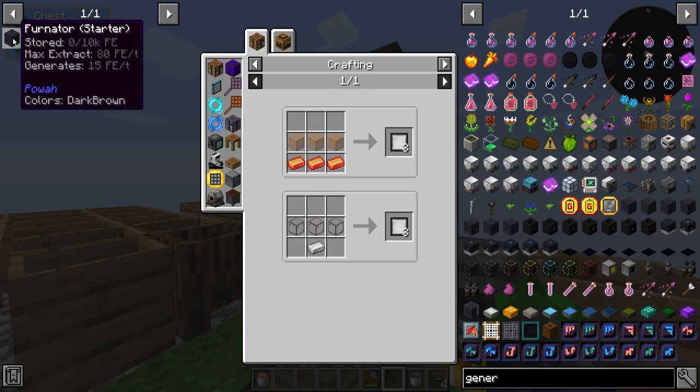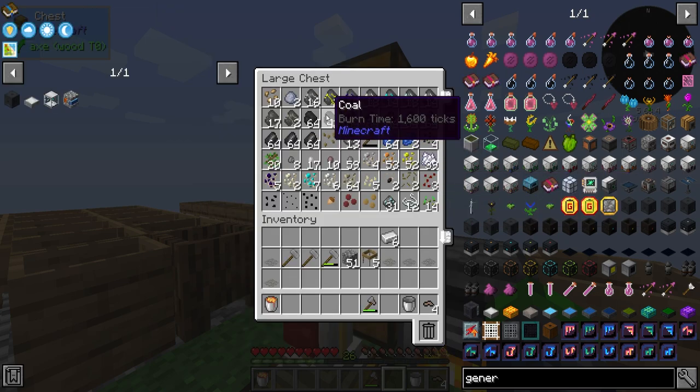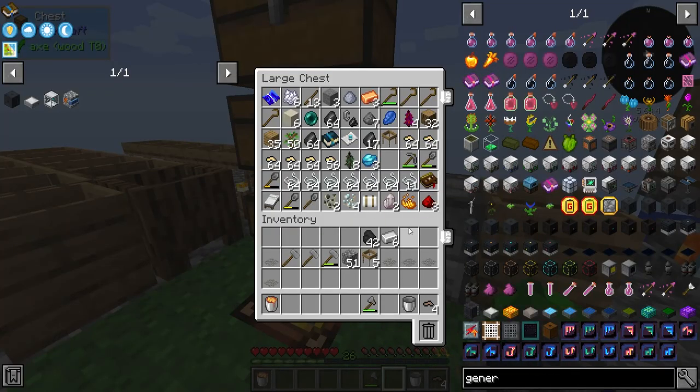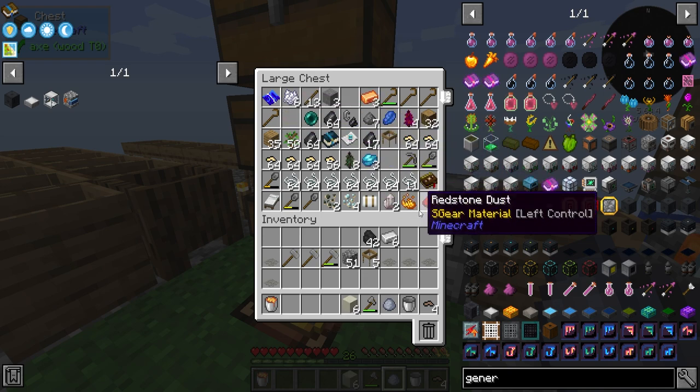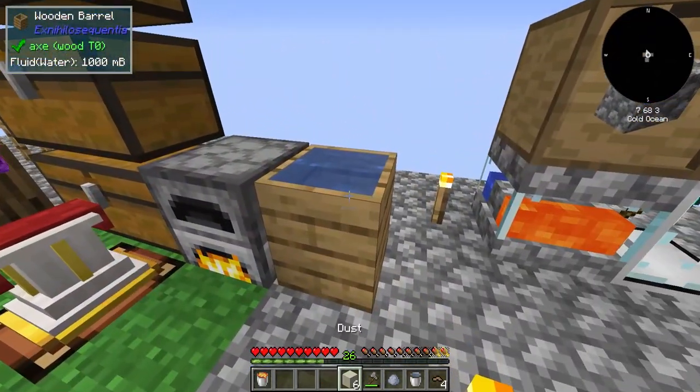We'll make the fernator and also a solar panel to show you guys. We need three coal and two clay — we've got one clay but we can use some dust to make more clay.